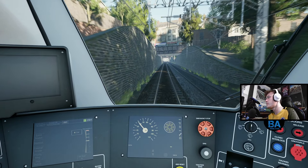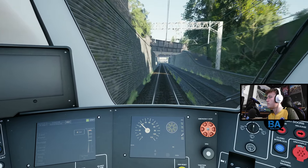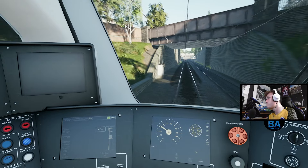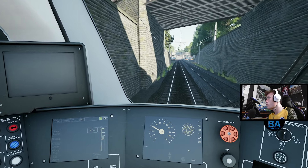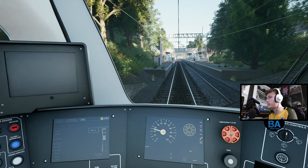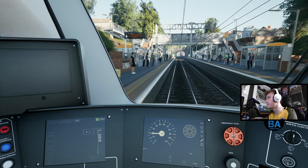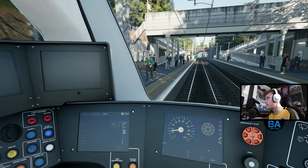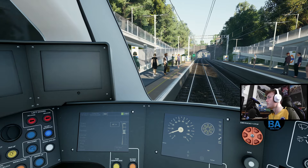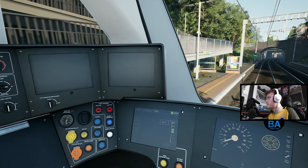Walthamstow Queen's Road is next. The detail on this route is relatively decent - there probably could be a bit more vegetation next to the track, sort of within the cess going through that cutting. A few more reeds and stuff going up the walls. But overall it's not too bad.